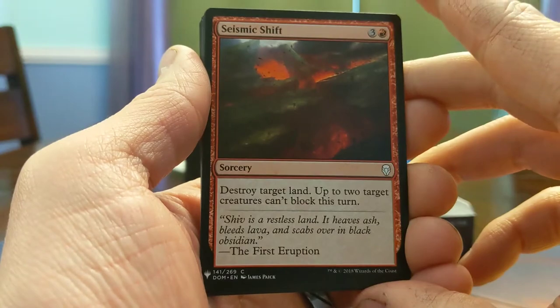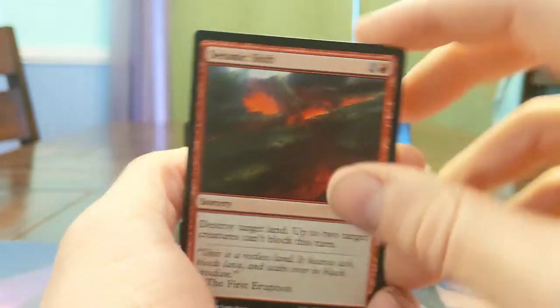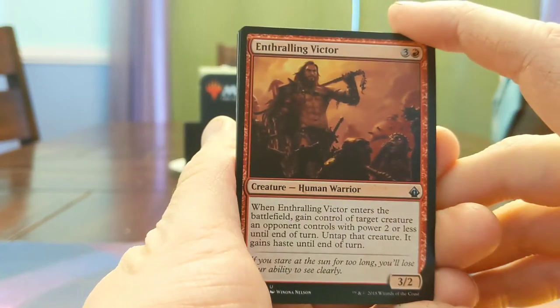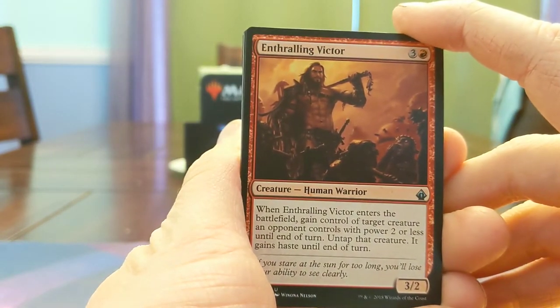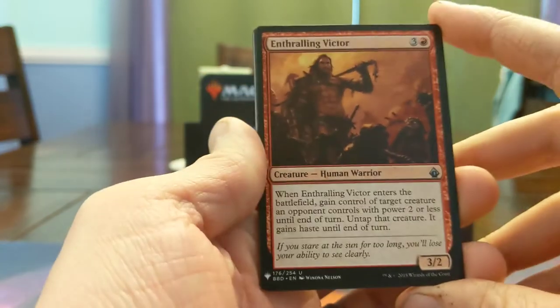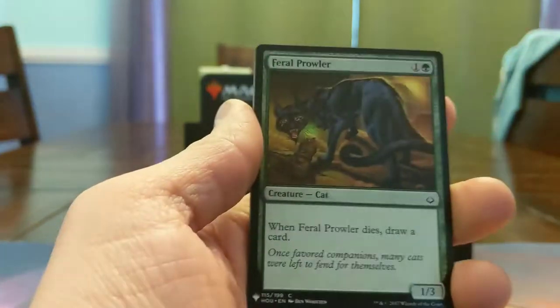Seismic Shift — kill a land, 2 creatures can't block this turn. I have died to this card. Here's a 4-mana 3/2 Enthralling Victor — when it enters the battlefield, gain control of target creature an opponent controls with power 2 or less until end of turn. Untap that creature, it gains haste. So it'll threaten their stuff, and a 4-mana 3/2 is a decent sized body.